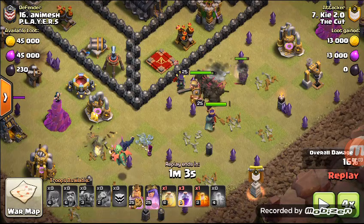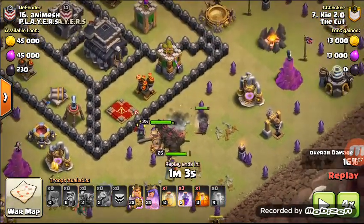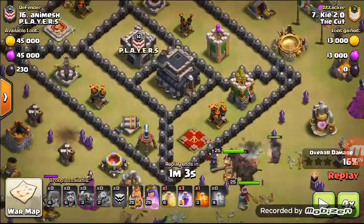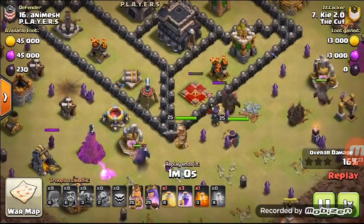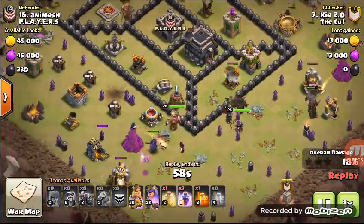You may think you need a skilled deployment to win this attack, but no — place them all in one spot, that's it. That's the only way you can three-star. If you don't place them all in one spot, you're never going to get a three-star. Slow it down — only one minute left.